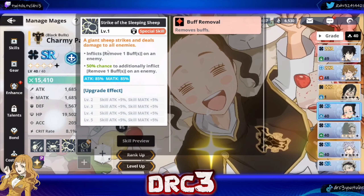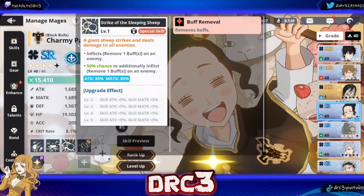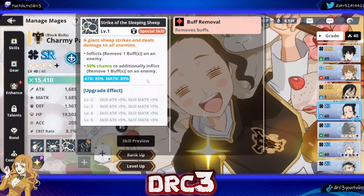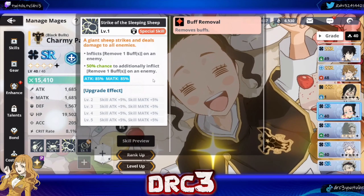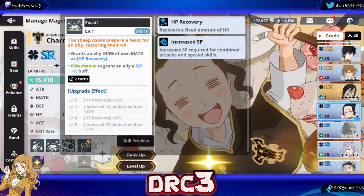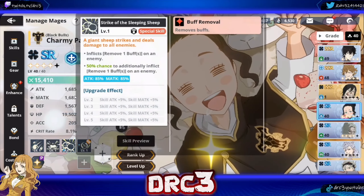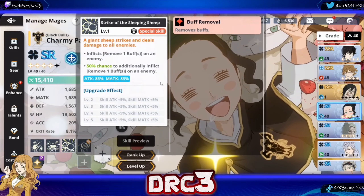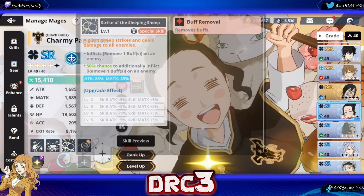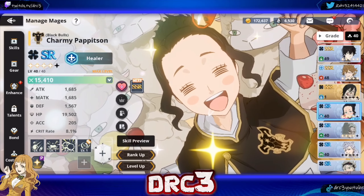Her special skill, Strike of Sleeping Sheep, inflicts remove one buff on an enemy, with a 50% chance to additionally inflict remove one buff on the enemy. So overall, the best thing about Charmy is her healing — her second skill especially — but the first skill is also decent for healing. The special skill is okay; removing buffs is nice in PvP. The big thing you'll want Charmy for is if you lack a healer, because she is actually a really good healer.